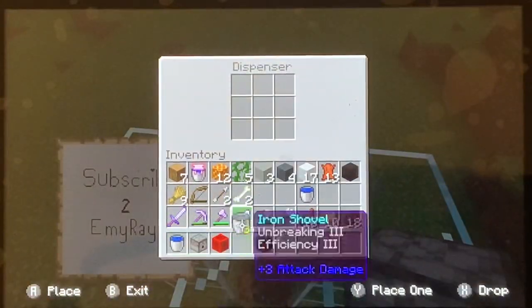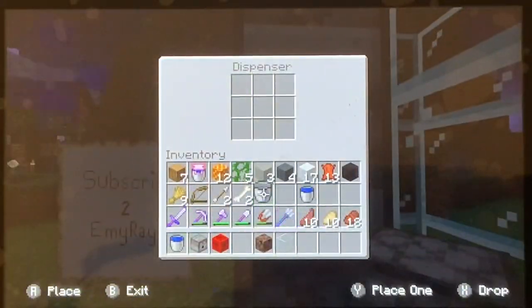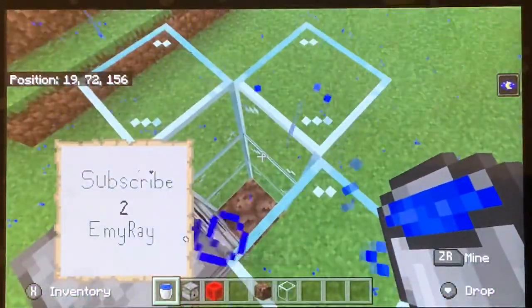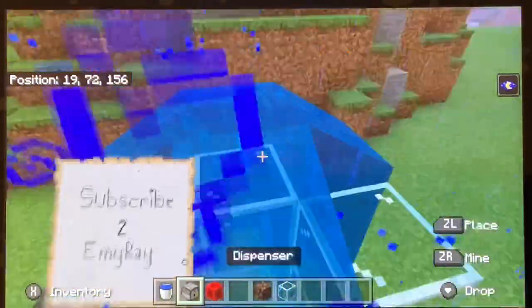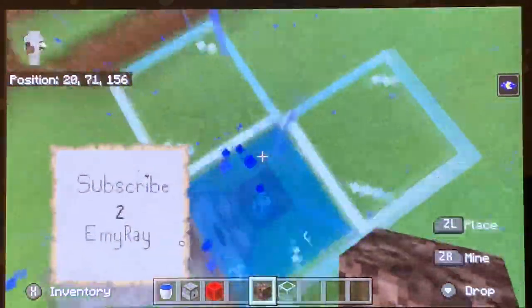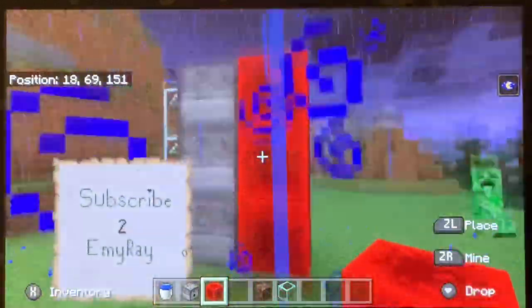You need three dispensers on top of each other, all facing in, and place a bucket in each of them. It doesn't matter where you put it because it's always going to use it. Then place one water bucket at the top. Keep in mind I'm not a professional, so bear with me.